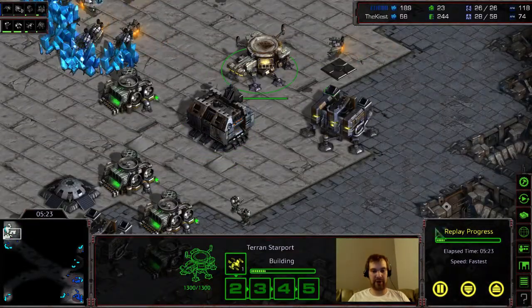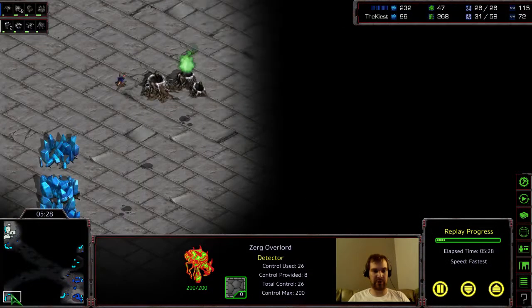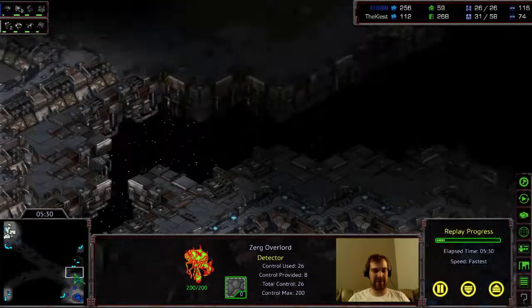At one point I'm going to get the Wraith and use it to kind of scout around and try to kill off these Overlords — he really doesn't have that many out here, just the two.